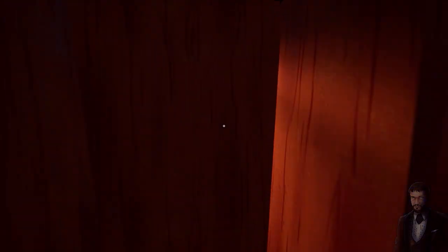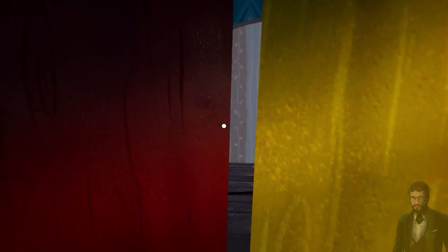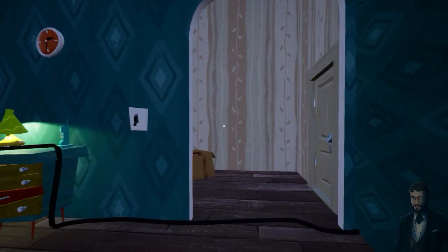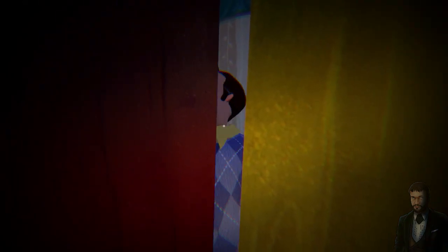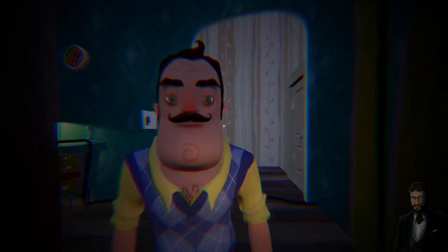Now the second step: go inside Hello Neighbor's house in the next 25 seconds. That is right — when you enter the game, you have to go fast inside Hello Neighbor's house in maximum 25 seconds. Only if you manage to get inside in 25 seconds do you pass the second step.